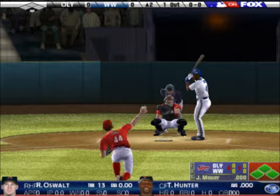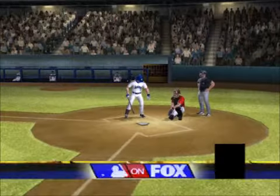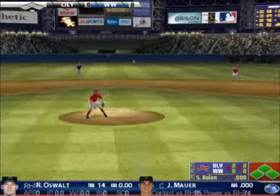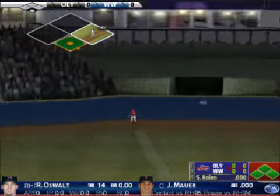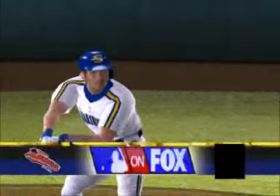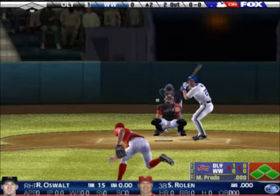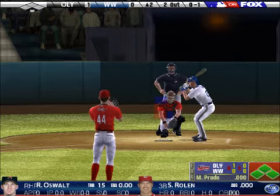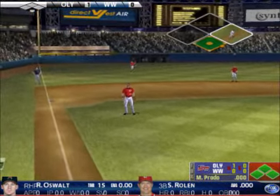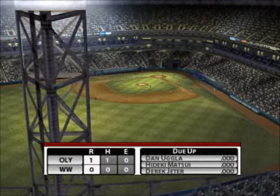Just watching this right-handed hitter hit, it's like a clinic every day. That's out number two. Jeter really made a nice throw right there — that's a job well done. Next up, Joe Maurer. He belts it way back, way back, and gone! There was no doubt about that; you could see that thing was out of here the second it hit the bat. Got him to pop it up — there's out number three. Heading into the bottom of the second, the Mavericks lead by one.